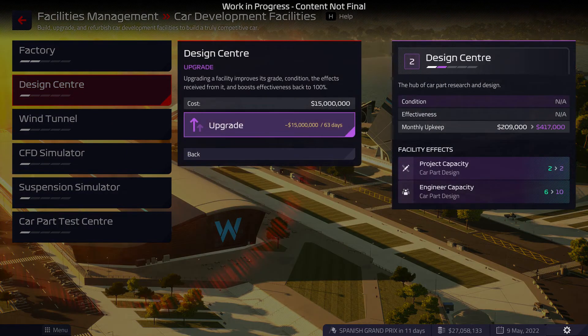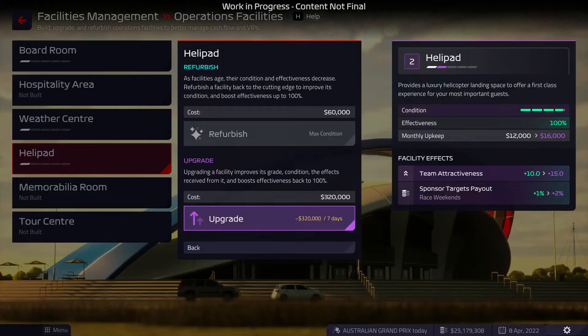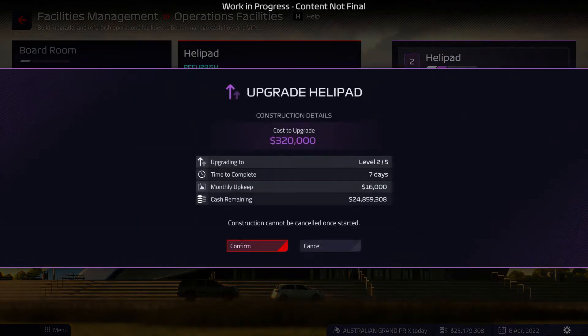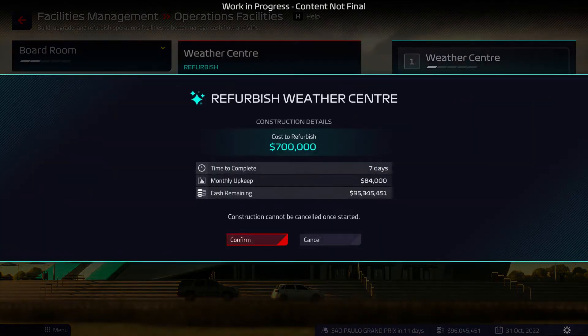Every facility can be upgraded multiple times, boosting its effectiveness. Upgrading your design centre could increase your capacity for engineers, whilst improving your site's helipad can increase sponsor payouts. Refurbishing facilities will also be key, ensuring they're providing maximum benefit to your team.